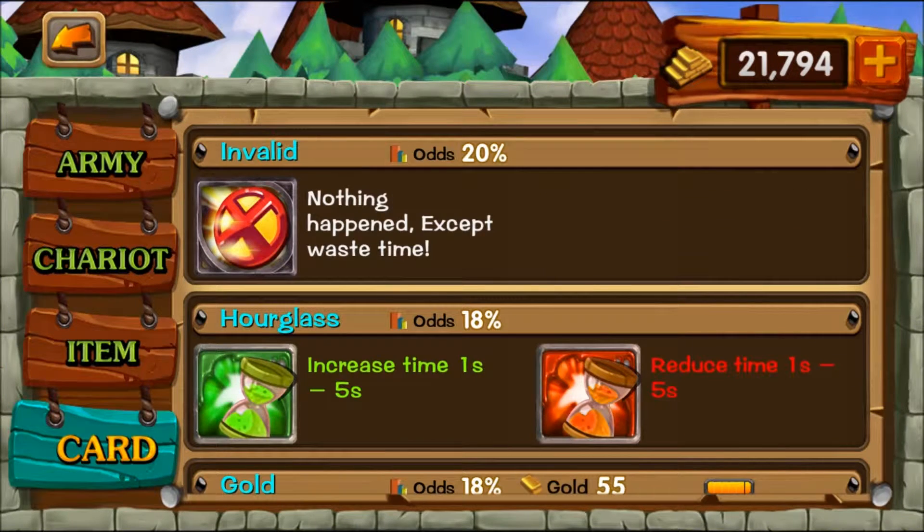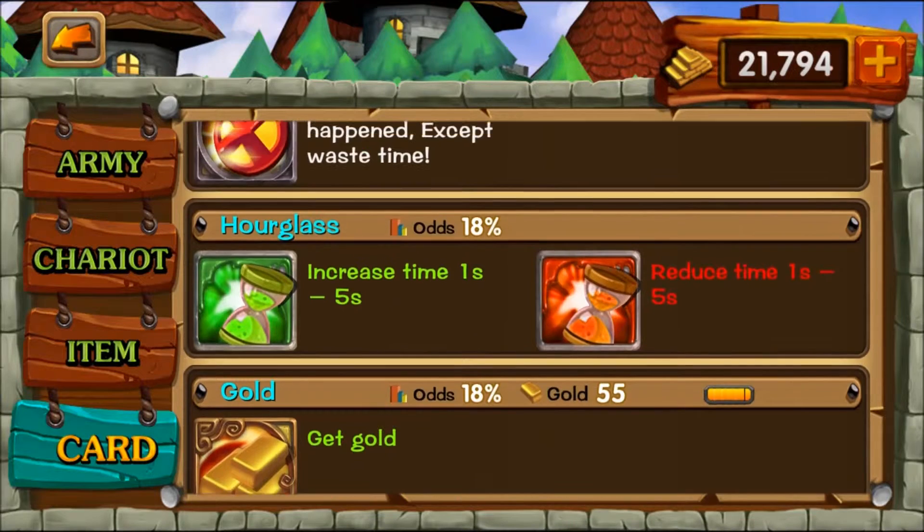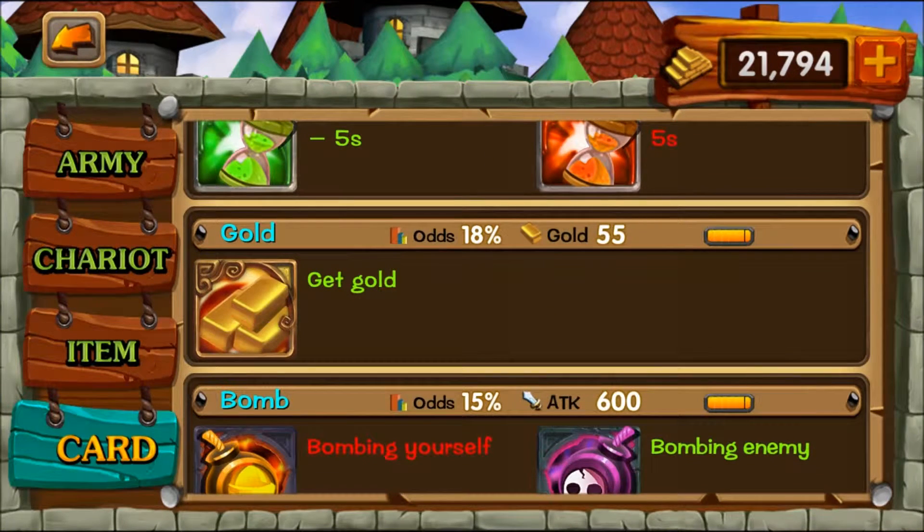Moving along to the cards — these are what I found made all the difference. It's tempting to put all your gold into the army, but I guarantee if you start upgrading these cards you'll see a massive increase. The very first one I upgraded was gold, and that's what I recommend everyone does, because if you play long enough the money you put into gold eventually pays back itself. The last level only takes it from 50 gold to 55, but you need to click about 500 gold bars to break even on that last upgrade.